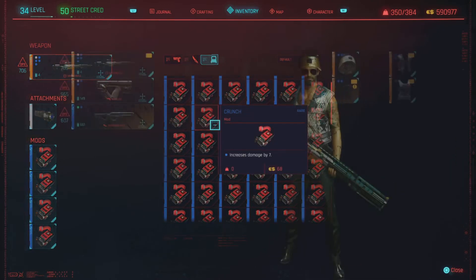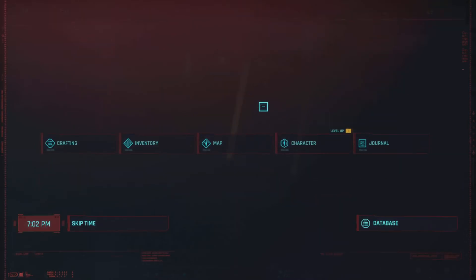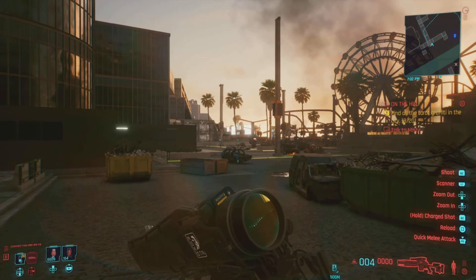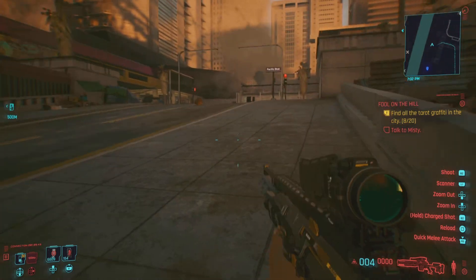Use the duplication glitch to get what you need, and go around to gun shops to check out mods. That's the setup — I hope you guys enjoyed it. If you did, make sure you share, like, and subscribe, and I'll catch you on the next one. Peace.